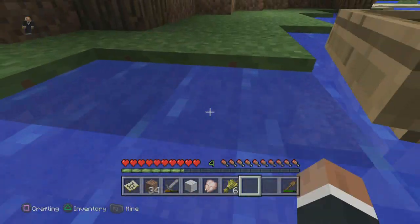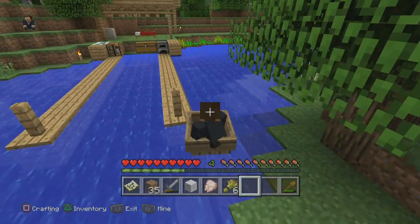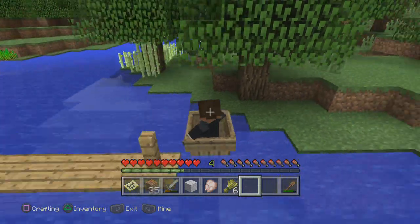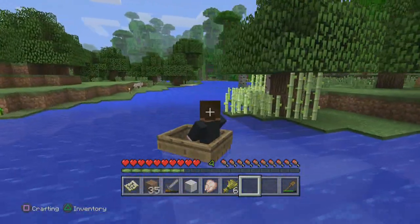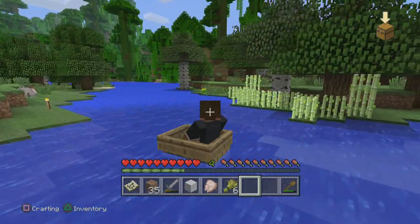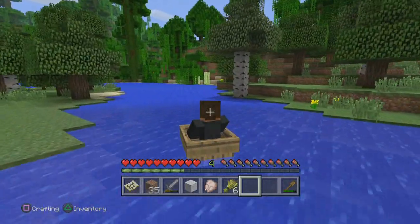We're going to have to break this block so we can pass with our boat. You can break blocks in a line but not boats — you're not supposed to break boats. We're hoping for a large expanse of water down there to build the main dockyard.